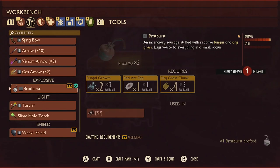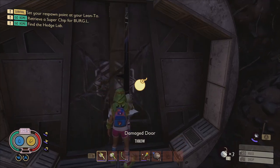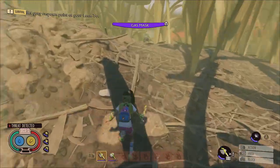Bratburst bombs are one of the most important items in Grounded. You're going to need them to progress through the story questline and they also allow you to access secret areas where you can find stat boosting collectibles and unique weapons like the pinchwhacker, which we'll be discussing in a little bit.